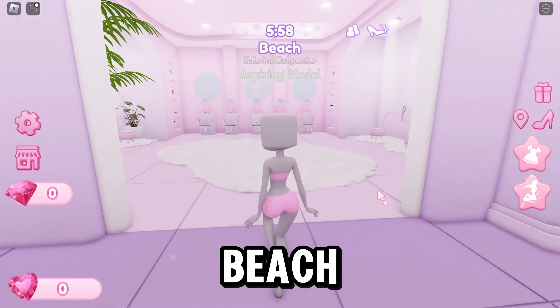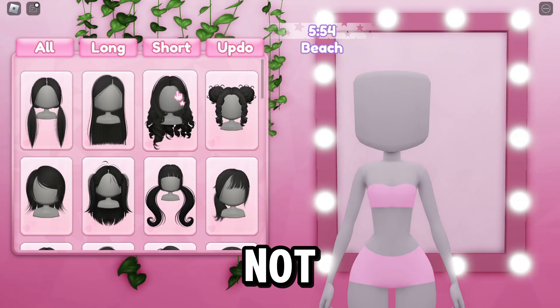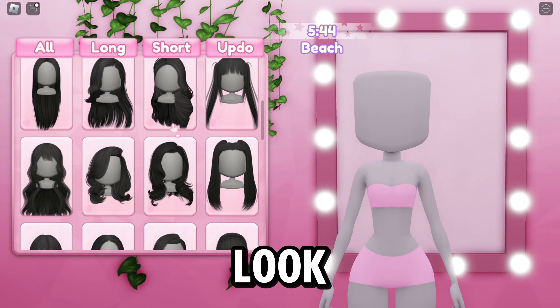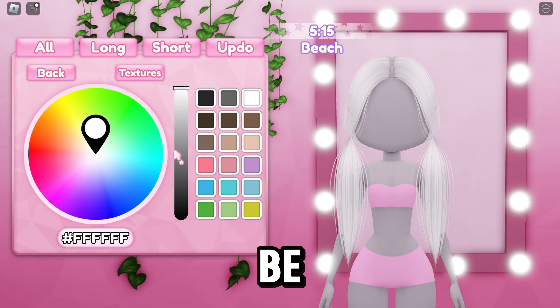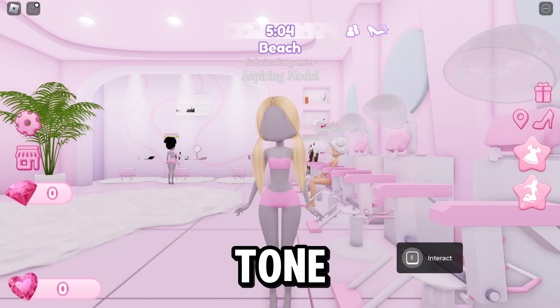Okay, the theme is beach! Let's start with the hair — I usually don't start with hair, but sure. Since I'm called Sabrina Carpenter, I think I'll sort of go for the Sabrina look in Espresso. Let me check Pinterest first just to be sure. There's no bangs to choose here; I think I'll use this one and maybe this tone. Yeah, that's cool.